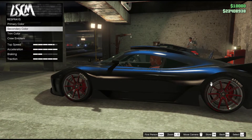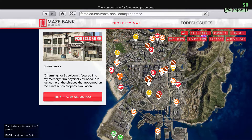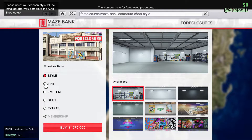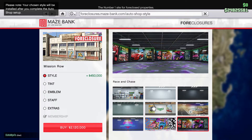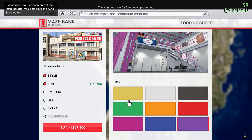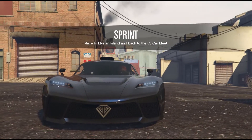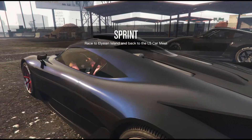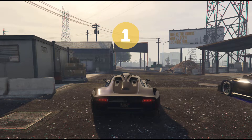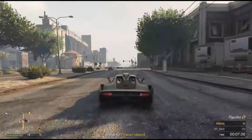If you go to Maze Bank Foreclosures you can access the auto shops, ranging from 1.7 to 1.9 million — all based in the city. I chose the cheapest one, which is right next door to the police station. You can choose the usual customisation options — about $400,000 for style, tint, etc. I'm just buying it basic. While you're doing something else, it'll kick you into the sprint race, because when someone agrees to race against you it kicks you straight in.